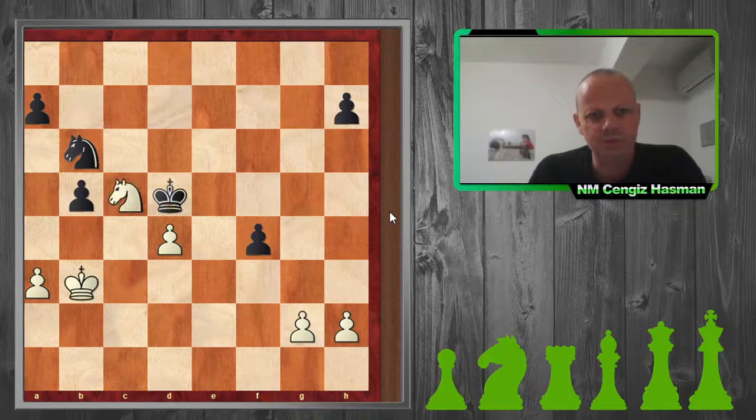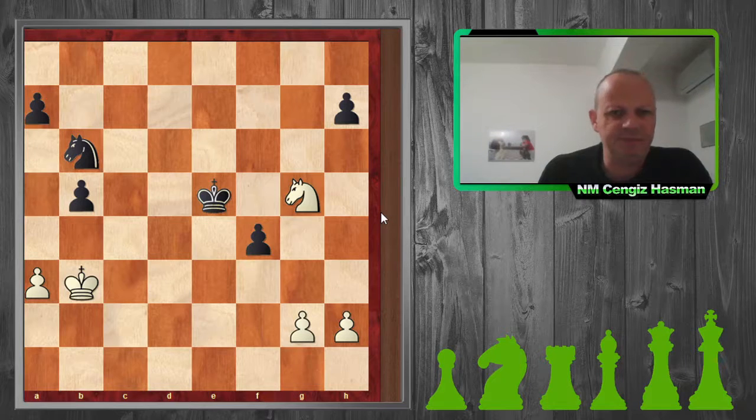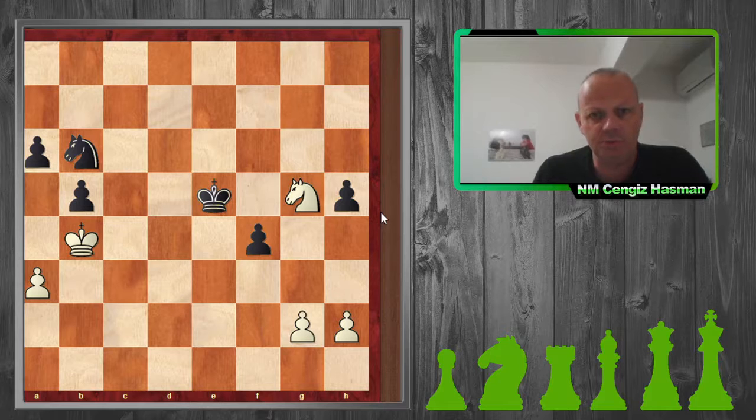I'm trying to activate my knight. Even though you might find yourself in a bad position, you should still fight — you should still try to create difficulties and problems for your opponent. This is what I was trying to do, so now I'm going for the a6 pawn, which is a weakness.